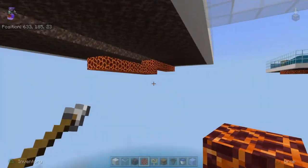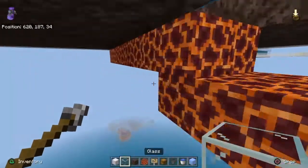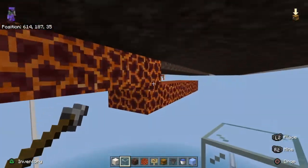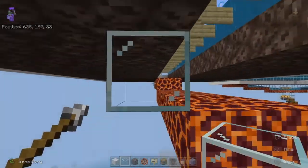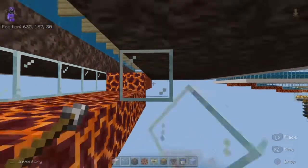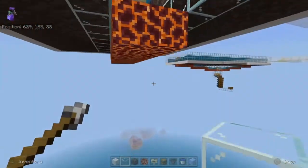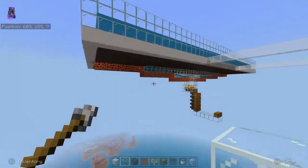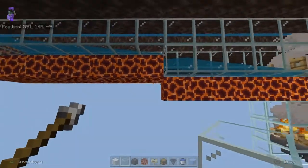Then it's one, two, three, four, five, six, seven, eight on that side as well. Then we take some glass and just fill in glass here so you can at least see into the farm.